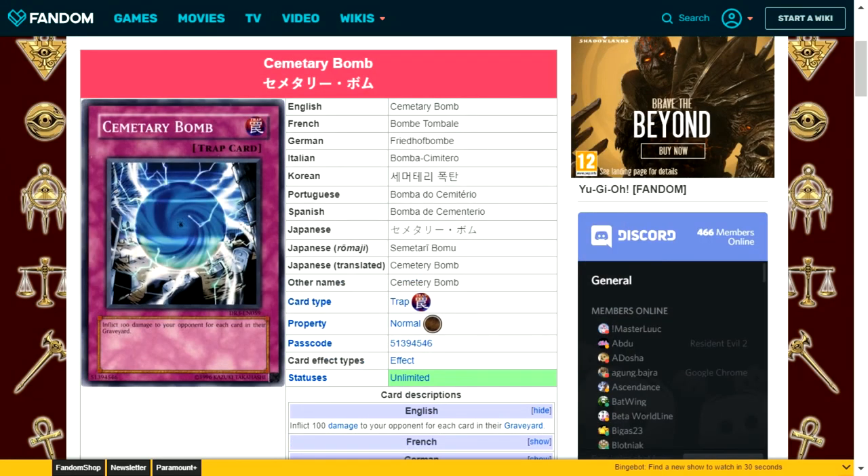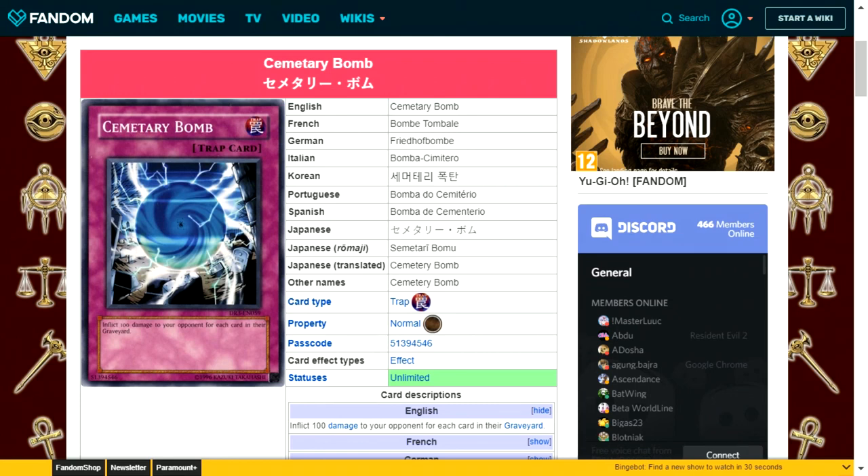Cemetery Bomb is a normal trap card. Inflict 100 damage to your opponent for each card in their graveyard. Considering the maximum number of cards they can have in their graveyard and the halving from the new burn ruling, you're not doing more than around 1500 points of damage. It's inconsistent and there are far better cards than this.